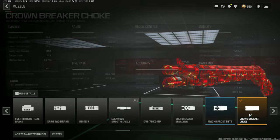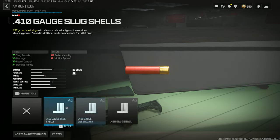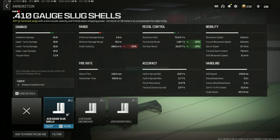And then the Crown Breaker choke. Out of all these, this one basically gets it down to the lowest. So between that and the other one, 3.1, which is not bad for a shotgun. You can try some of the other ammunition, but incendiary just lowers the damage so much — they pretty much killed it for incendiary. You can use the ball and you'll have no spread, but they already don't shoot straight, so that's a horrible idea.